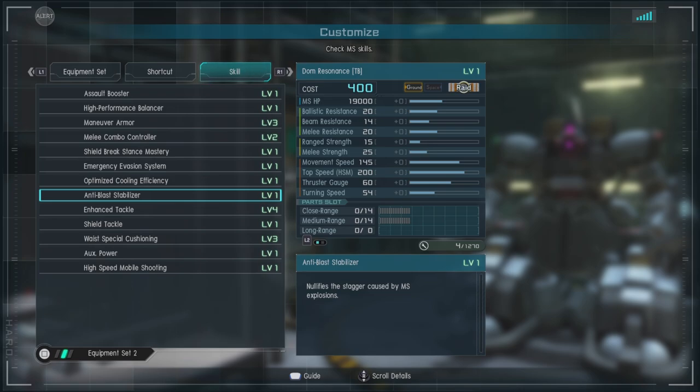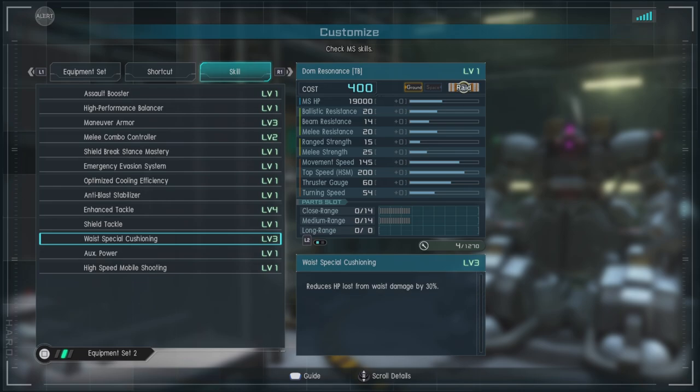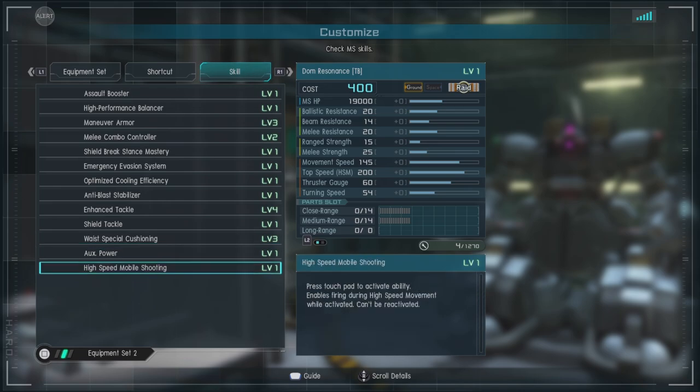Anti-Blast Stabilizer is present — it's a melee unit, kind of requires that. Enhanced Tackle at level 4, which is very nice. Shield Stance, Waist Special Cushioning giving a 30% decrease in damage, which is nice. OX Power level 1, and High Speed Mobile Shooting — you press the touch pad to activate it, enabling firing during high speed movements.